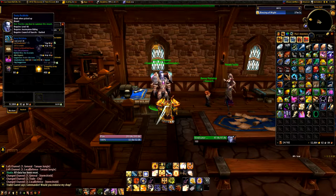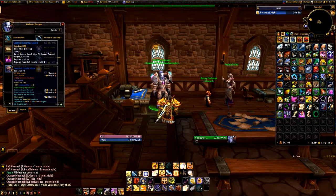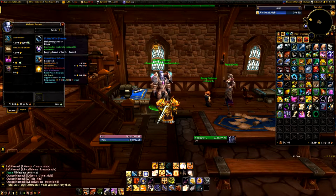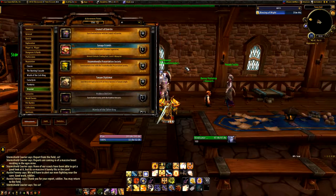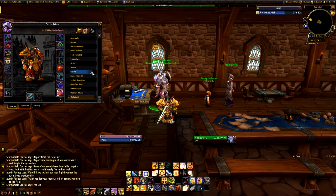This includes the Relic of Karabor, the Dusty Rockhide Mount, the Celtic Maloo Follower, the Draenei Micro Defender Battle Pet, and the Tapper. It also gives you the achievement called Council of Exars and the Prelate title.